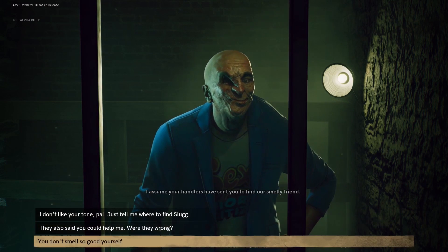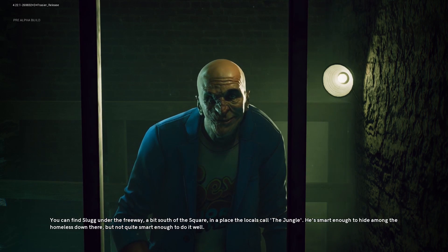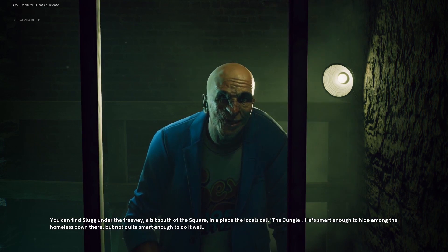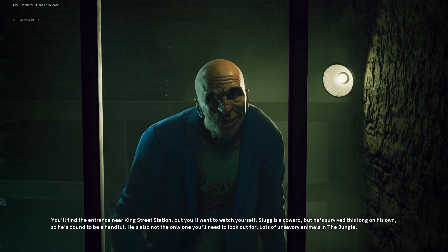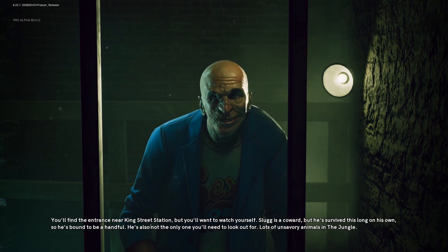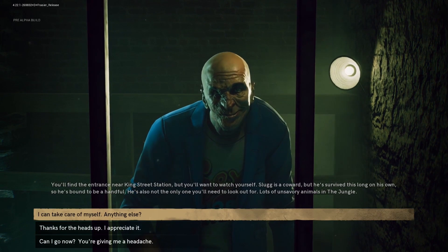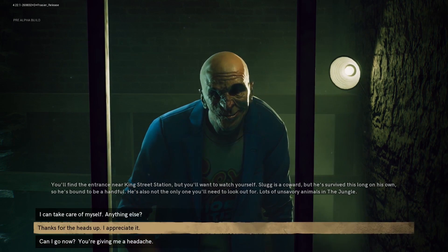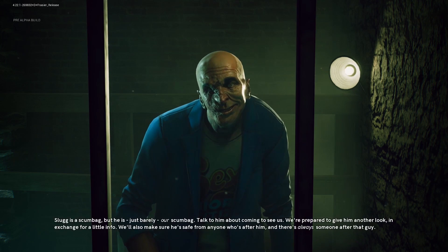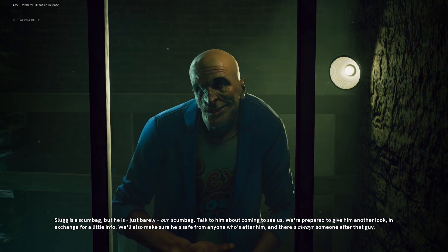Every vampire clan has a curse, and the Nosferatu's curse is physical deformity — they're very ugly, so they can't go outside without violating the masquerade, which is the rule that vampires must comply with so they don't shatter the illusion that vampires aren't real. But being confined underground makes them really good spies and information brokers. The new Nosferatu look very different from the original Bloodlines' bat-like aesthetic. This time, variety of gruesomeness was important — the concept artist had a mood board that apparently made a lot of people feel sheepish and squeamish. The Nosferatu aren't all bat-faced; they're physically deformed in their own special ways.